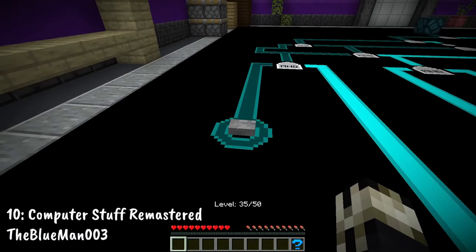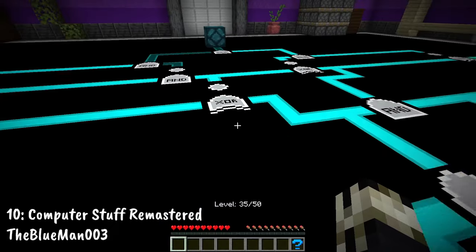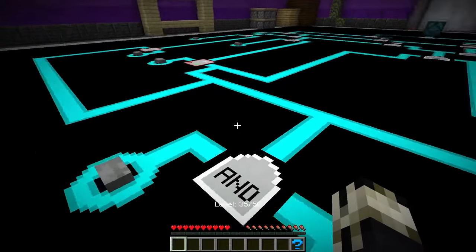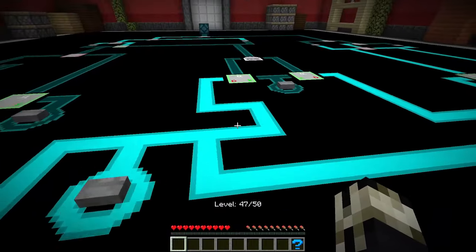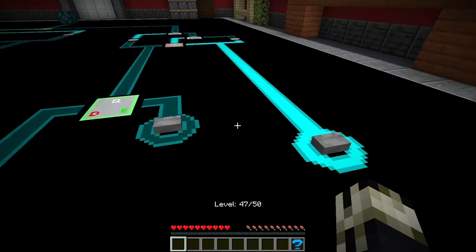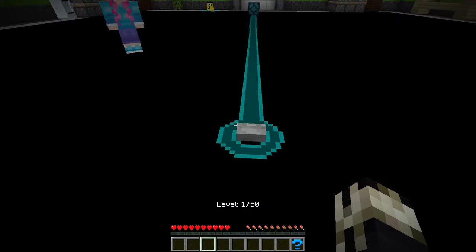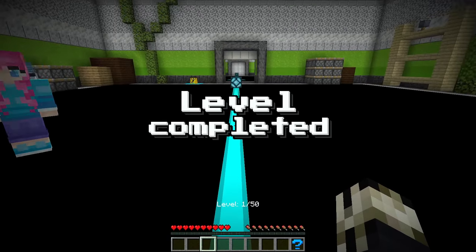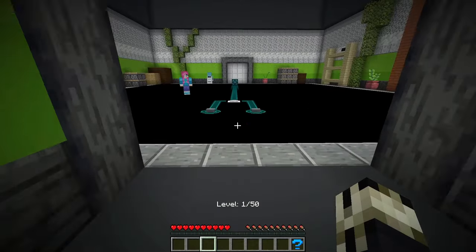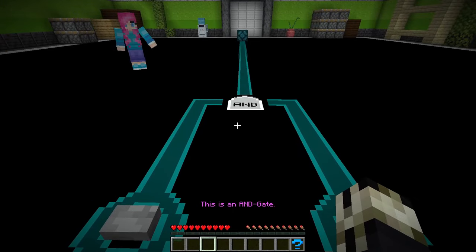Number 10: Computery Stuff Remastered by TheBlueMan003. Brush up on your logic and memory gates, and prepare to AND, NOT, OR, XOR, and multiplexer your way through this puzzle map. Using these gates, we are to help SolarTechCorp test their new security system utilizing Bluestone, a redstone-like material with an unlimited transmission range. Our goal at every level is to light up the little light at the end of the circuit.